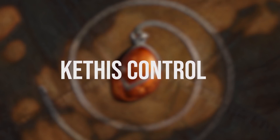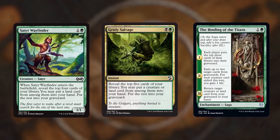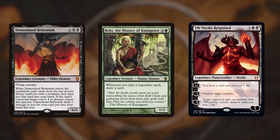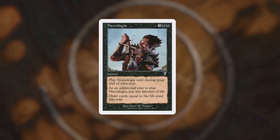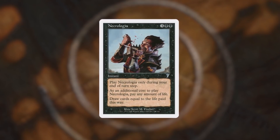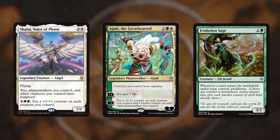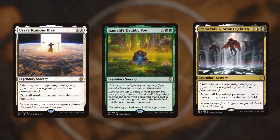Kethis Control is a legendary tribal deck with a bunch of subthemes smooshed together. We spend our first turns ramping and filling our graveyard with self-mill value cards. We control the board with targeted removal or mass board wipes. Meanwhile, we're generating a ton of card advantage with a mix of card draw and graveyard recursion. Special mention goes to Necrologia — by far the best card draw in our entire deck. We can use it not only to fill our hand but also our graveyard when we discard down to hand size. As we reach the late game, our army of creatures constantly growing in size with +1/+1 counters will outmuscle the rest of the board, or we're just repeatedly casting and recurring our legendary sorcery nukes with Kethis to absolutely crush the competition.